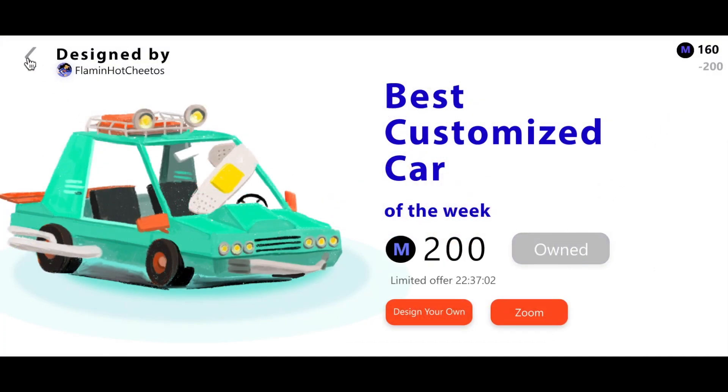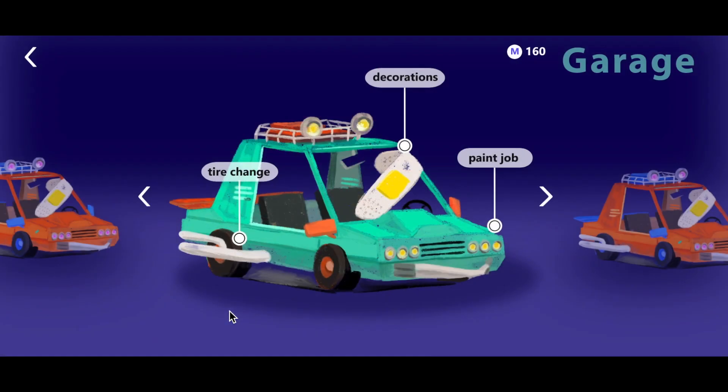All the cars and cosmetics you own can be found in the garage. Use the side arrows to navigate between all your cars. Use the text buttons to change your tires, get a paint job, or add some decorations. This current car is the custom design you just purchased from the Community Workshop.